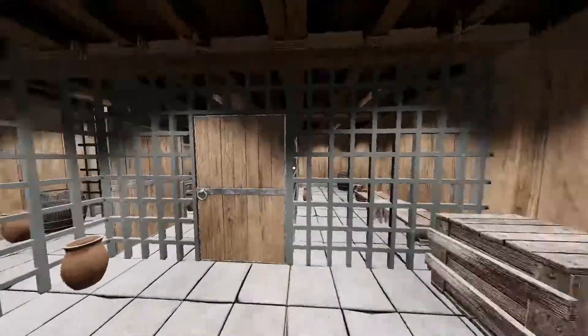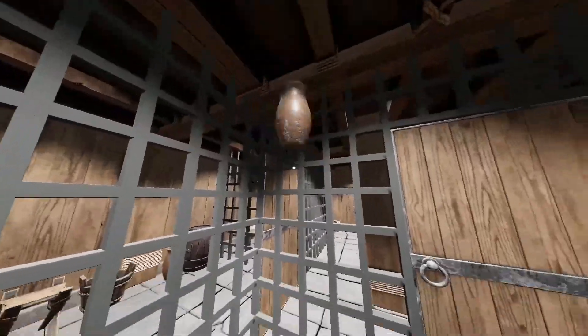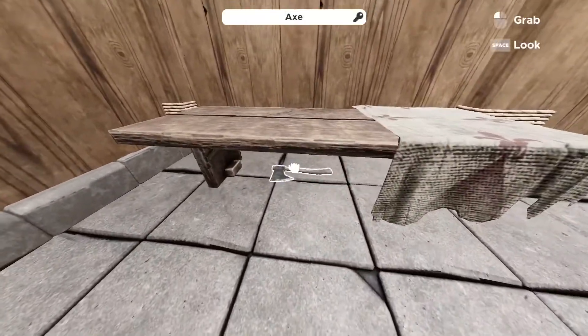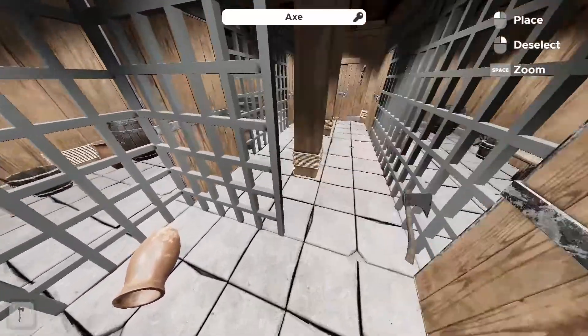Starting out, what are we looking for? We have a crate that can move, got some stuff around here — a vase. Can it break? No. Chair, buckets. We have an axe. Can I pry this open? Yes, I can pry this open.